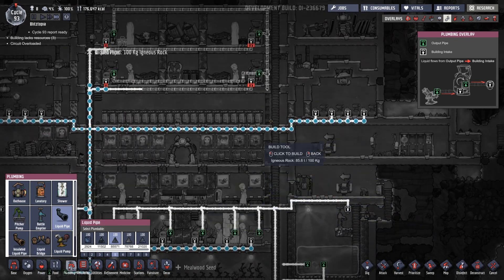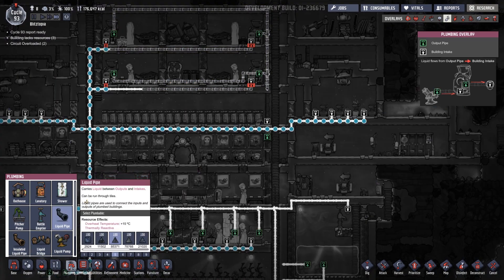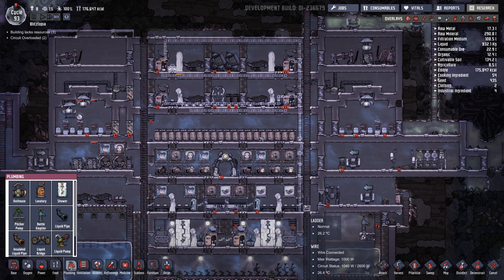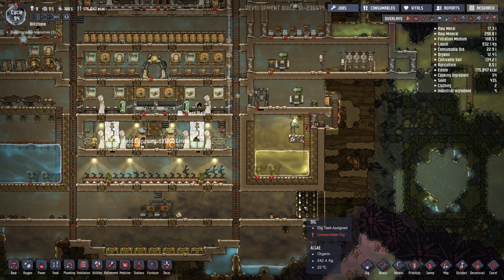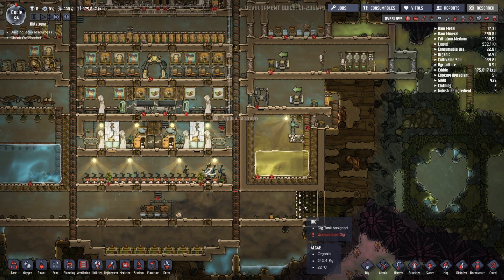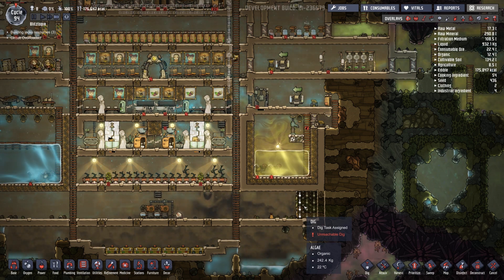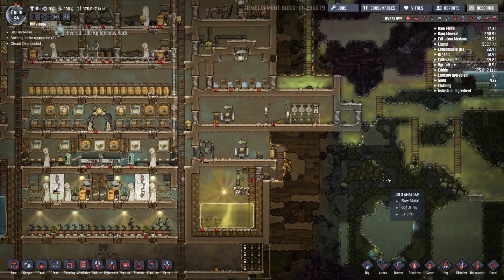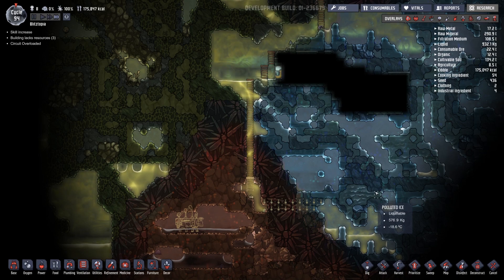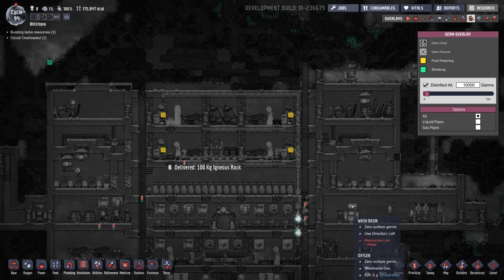We need to run some plumbing through here - clean water coming in. Let's run clean water in, and stinky water out. We'll bridge this thing and continue running pipes through here. I left my tea bag in my tea for way too long and now it's over-steeped. A little bit better tea in the morning time - and I dropped some tea on my mouse pad. That's disgusting.